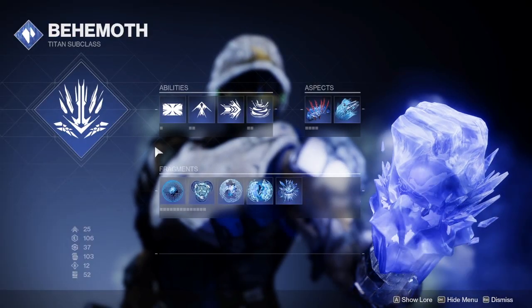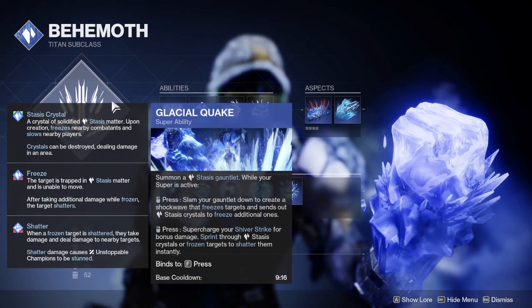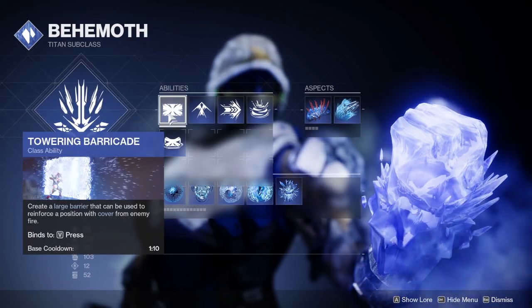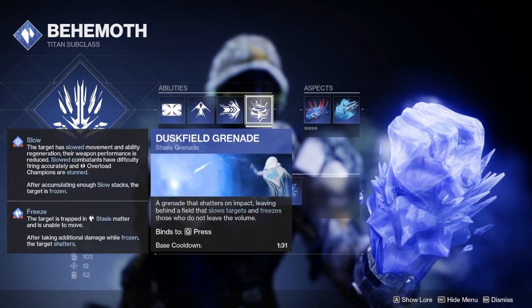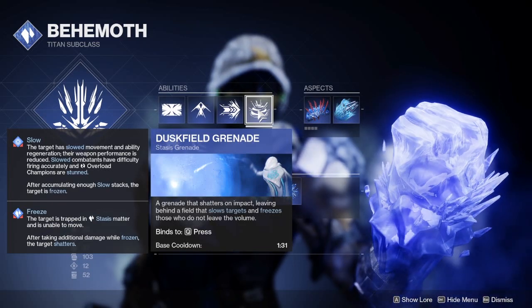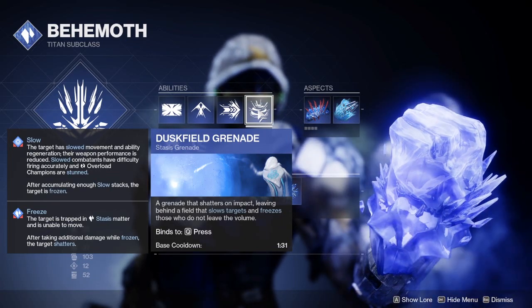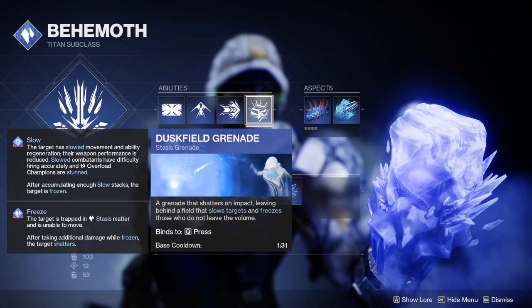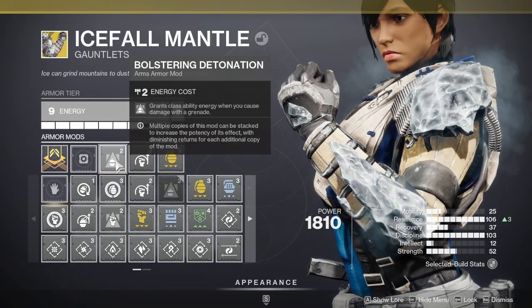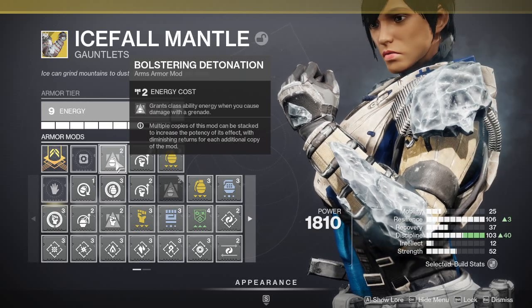Let's move on to how we're going to configure our subclass. We only get one option for the super, which is Glacial Quake. I won't go too deeply into this, because based on your weapon choice, you might not actually use this — and that's a bit of foreshadowing. For the grenade, I would go with Duskfield Grenade for two reasons. One, it applies slow and freeze, with numerous slow stacks, making it really good against Overload and Unstoppable Champions, and it has an area of effect. Second, it has multiple damage ticks, because every tick of slow damage counts as a damage tick, which makes it really useful for mods such as Bolstering Detonation, where you get class ability energy when you cause damage with a grenade. Every damage tick counts towards this, making it great for ability generation.